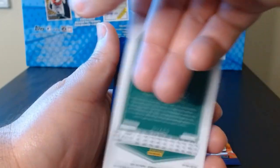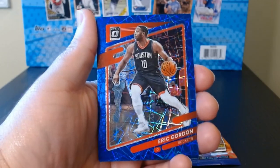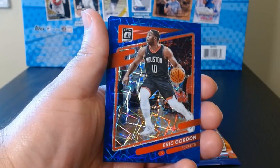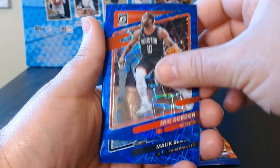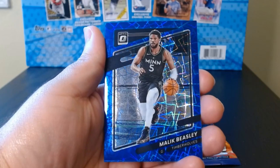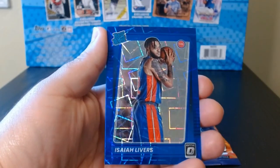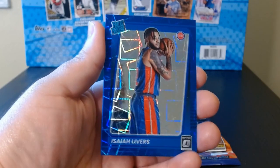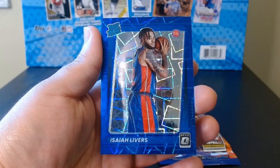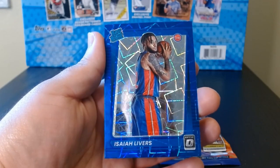Here we have a purple Gary Trent Jr. and here we go for the blue velocities — is this... no, nothing there. Okay, blue velocities: these are the three — Eric Gordon, we want a rookie, Malik Beasley.